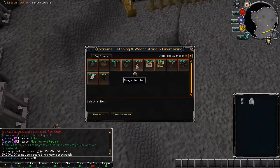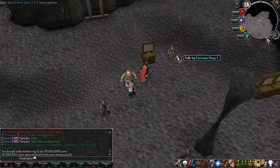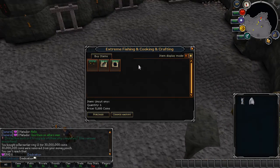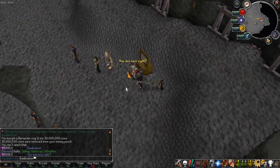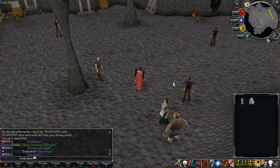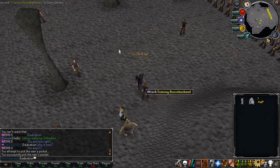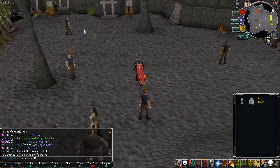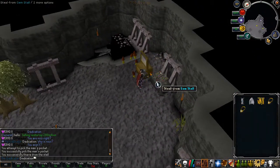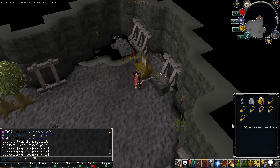In the extreme donator zone there are shops where you can buy skilling supplies, like dragon hatchets for 55,000 each, and you can also buy onyxes here which can be sold to players for way more. You can pickpocket the husbandmen for thieving experience or kill them for loot. There's also the gem stall, which gives double loot and is right next to a bank, so it's super fast experience.